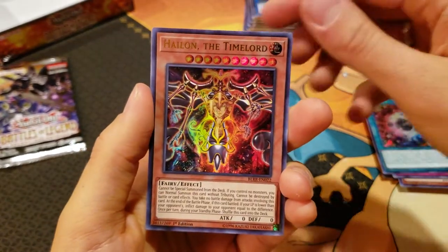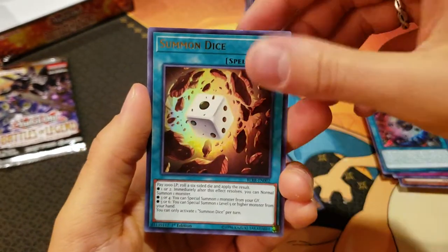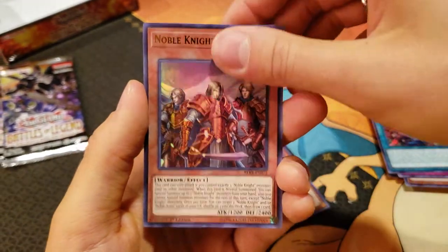We have another Brilliant Fusion, Haleon the Time Lord, Summon Dice, Neospatian Dark Panther, and a Noble Knight Brothers.